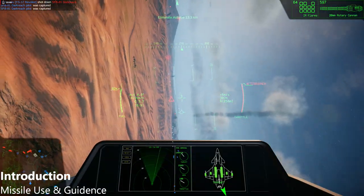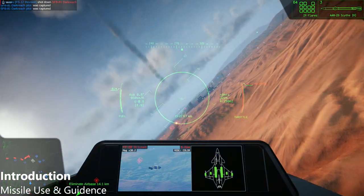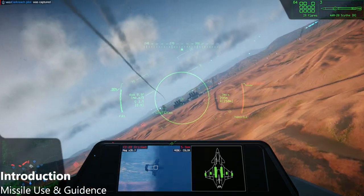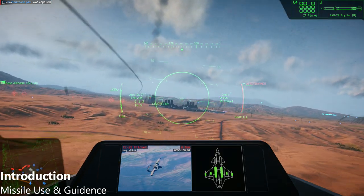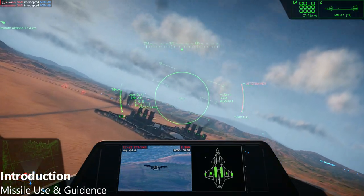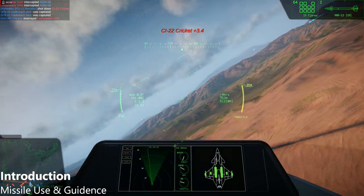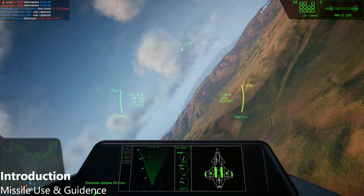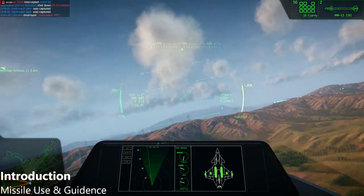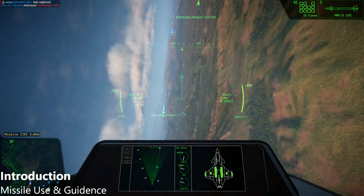Within these categories, missile guidance can be provided by optics, thermal tracking, or radar. Optically guided missiles use a camera or light sensor to track targets. This tracking method provides the greatest accuracy when used in high-interference or high-target-density environments. A laser is used to illuminate the target, and the missile follows the laser's signal in for a strike. This system is most commonly found on air-to-ground missiles like AGMs, bombs, rockets, and cruise missiles. These missiles can't be jammed or flared off, but they can be outmaneuvered and are easy to intercept.